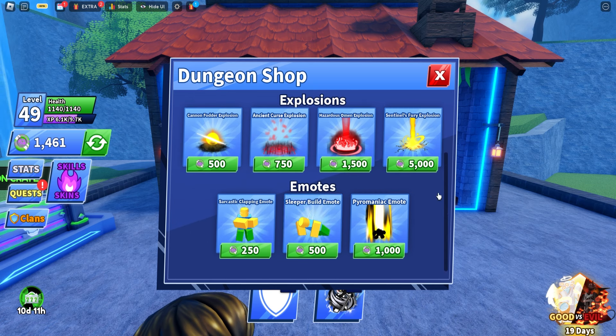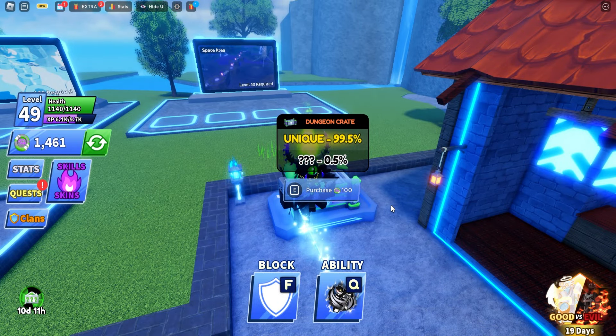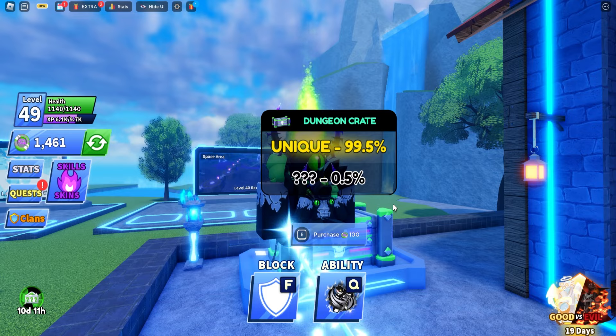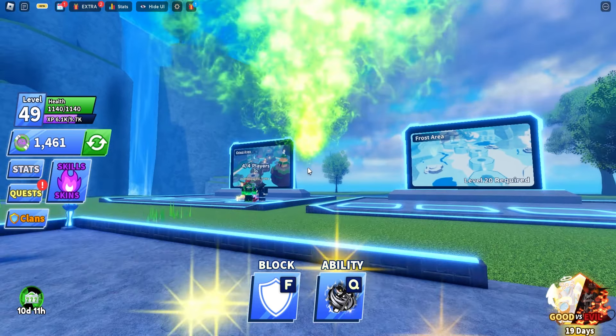There are also emotes you can get, and over here you can use your coins to get a unique item if you want. There are three stages we need to complete: the grass area, frost area, and the space area.